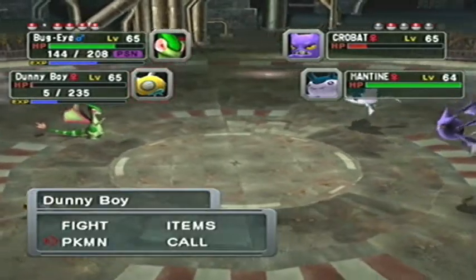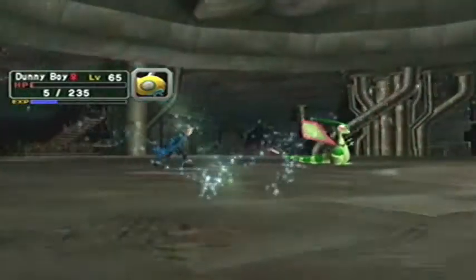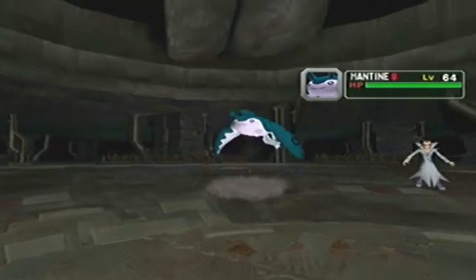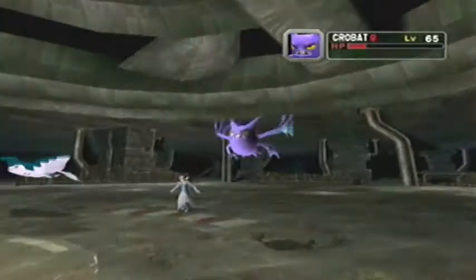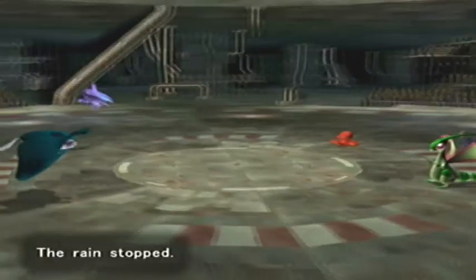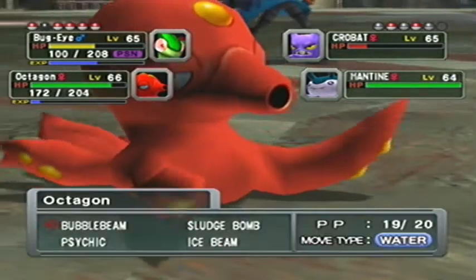Dragon Breath. I can just switch to something fast that can take down Crobat, but I don't have anything to do that. I think Octagon is our best bet - it has good moves. It can hit for at least neutral on both of these guys. Twister? It hits both Pokemon for very minimal damage. You'd think a Twister would do more damage, but okay. Oh, and it flinches! I did not know it did that. Rain has stopped, so Mantine is going to waste its turn using Rain Dance.